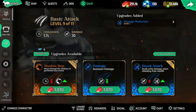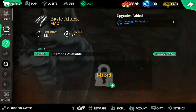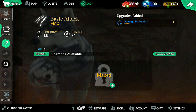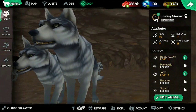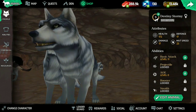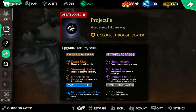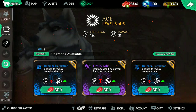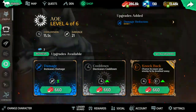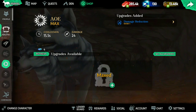Damage, damage, cooldown — where's the cooldown for this one? Okay, the damage is 1.6, actually a bit longer compared to my previous wolf. It has a lot of damage upgrades stacked. Let's finalize the build — damage, damage, damage. Okay, I think this is it — let's try it out.